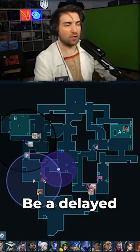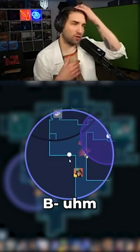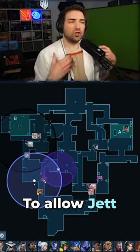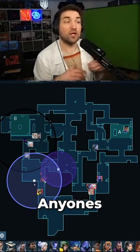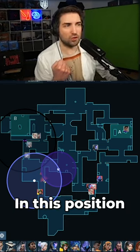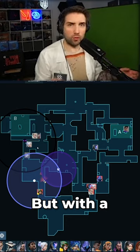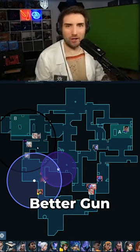At the end, there's going to be a delayed arrow landing on the backside of B lobby to allow the Jett to be very certain about anyone's positioning here — essentially allowing the Jett player to stand in this position with the Operator, like a turret. Better gun, let's say.